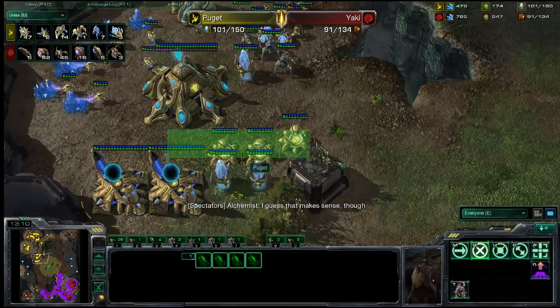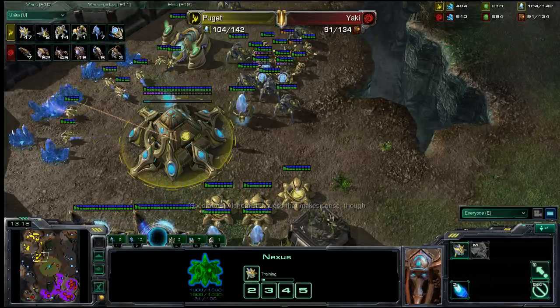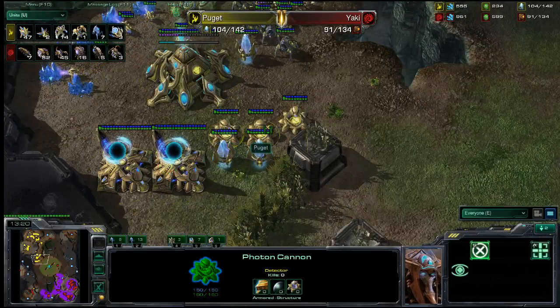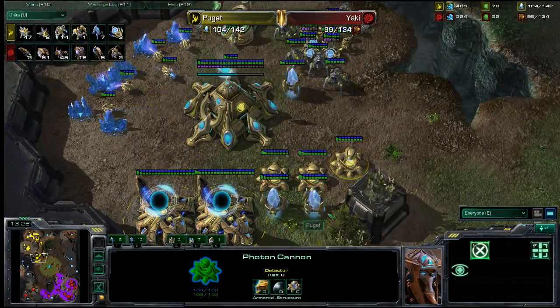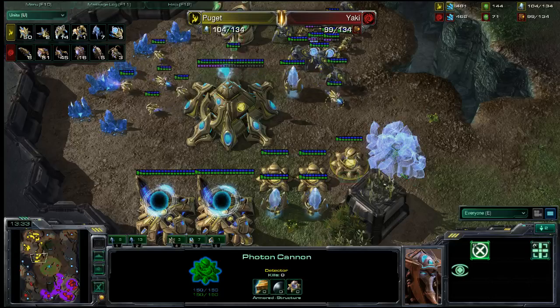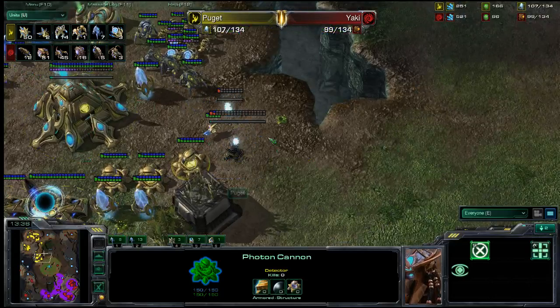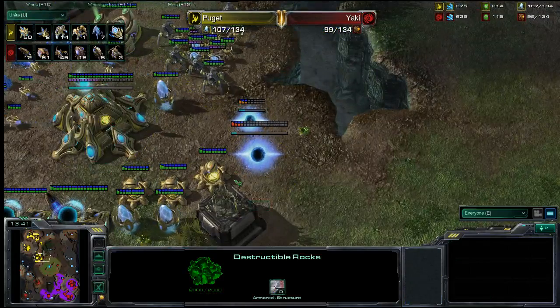I want to draw attention to these three Photon Cannons currently guarding the third base of the Protoss player. In these lower-resource games, every piece of static defense is a lot more valuable, so it's a great decision to put these cannons out there. He's even building a really good wall — this is going to be totally Zergling-proof, so he'll be able to move out without worrying about counter-attacks.